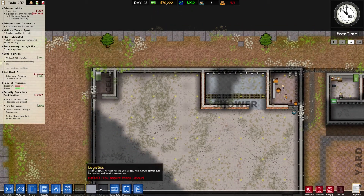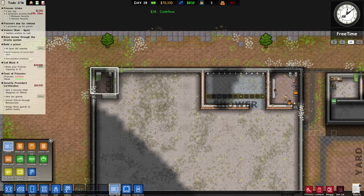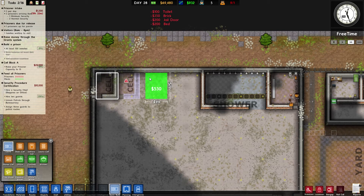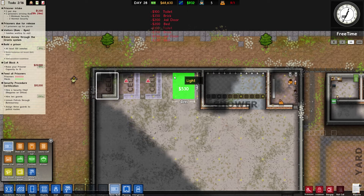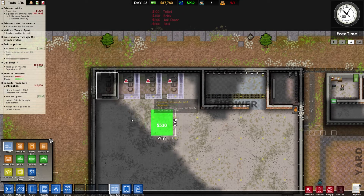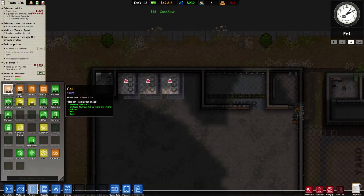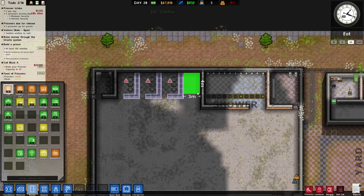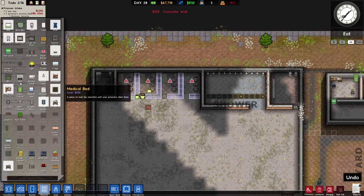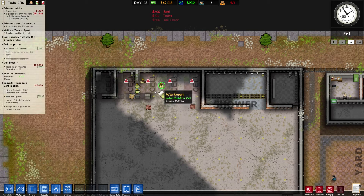This is now completed. Let me do the copy and clone - I want to do that, so that'll go there. All right, so that's going to sort them out. Can I squeeze one more cell in there? What are the requirements? 2x2 - yes I can! Squeeze one in there. So concrete wall, jail door, toilet and bed. Excellent.